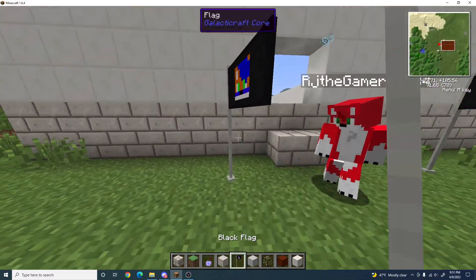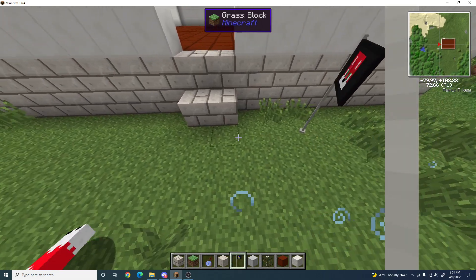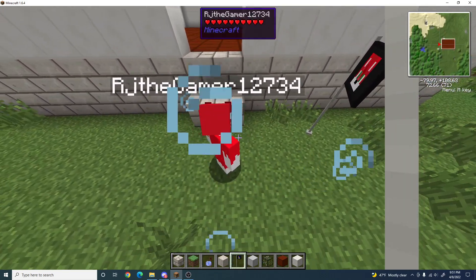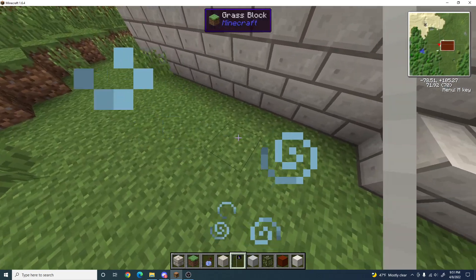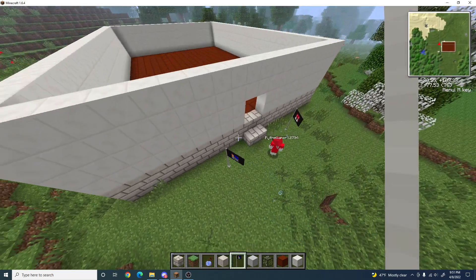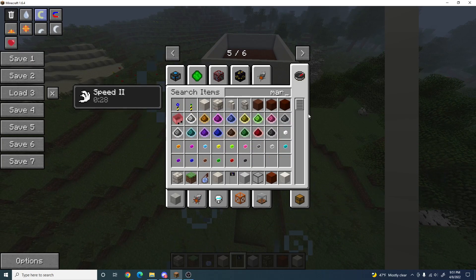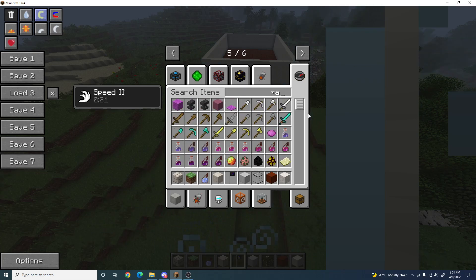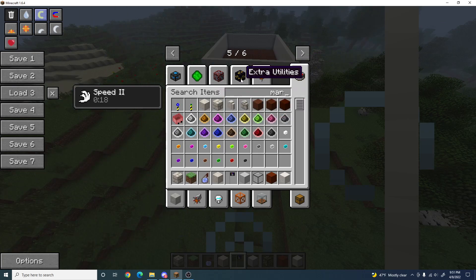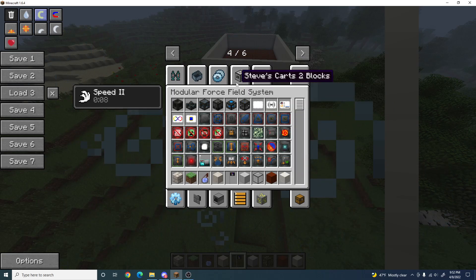I'm a fast boy. We got the flags. Let me make this symmetrical. It's three blocks away from the stairs. No, it's two. Oh, you're one of those people. There we go. There has to be some stairs. There are. Are you telling me there's not stairs? Of marble? Marble stairs? Project Red Exploration. How dare you not add stairs for the bricks? That's dumb.